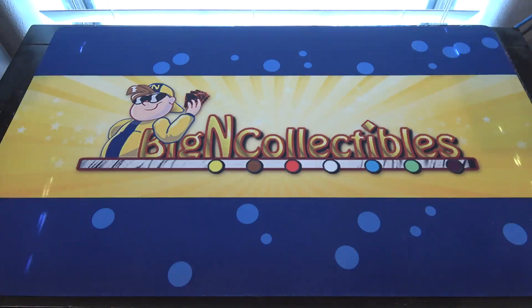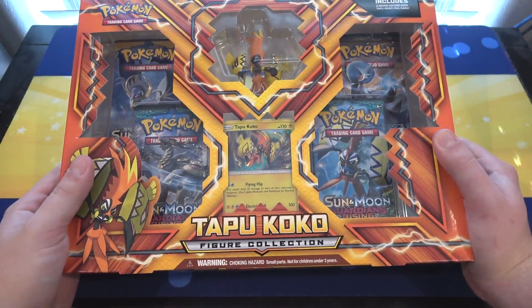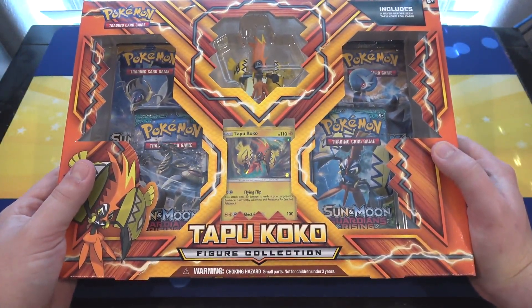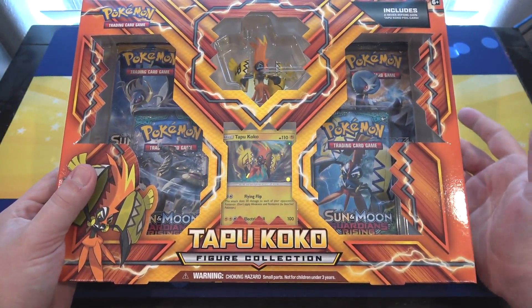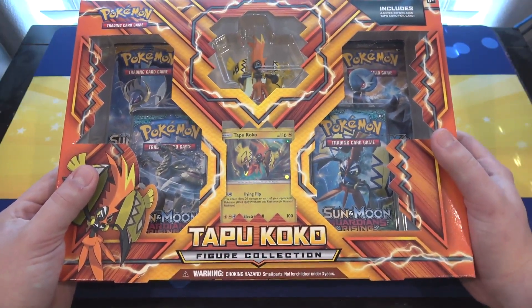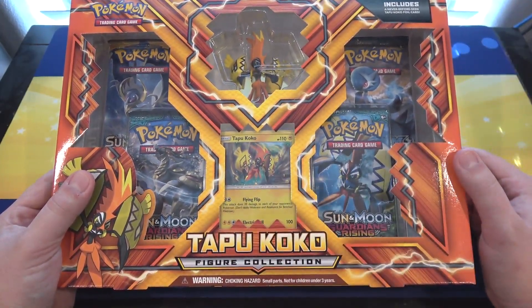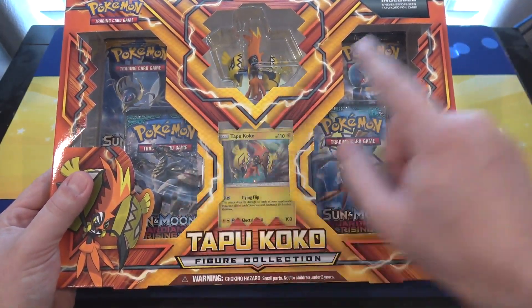What's up everyone, this is Cybernet, and today we're going to be opening up the brand new Pokemon Tapu Koko figure collection. So yeah, one of the Guardians has his own figure. Just like I said with the pin collection, I don't remember if they announced things like this for the other Guardians, but I hope that's the case because I love the figures. You also get a promo card and two packs of Guardians Rising, as you guys can see.